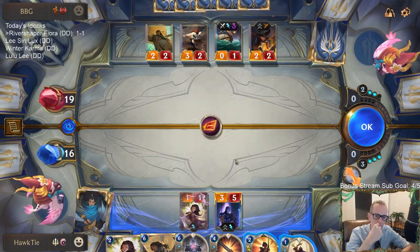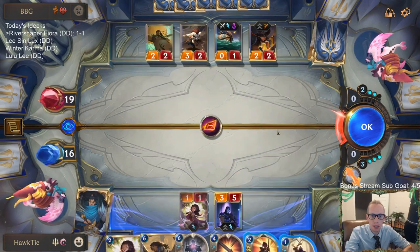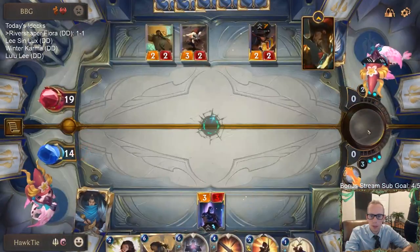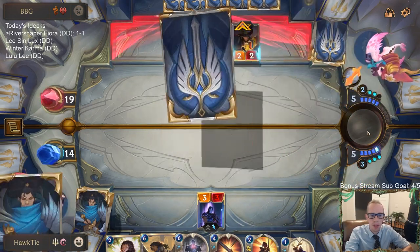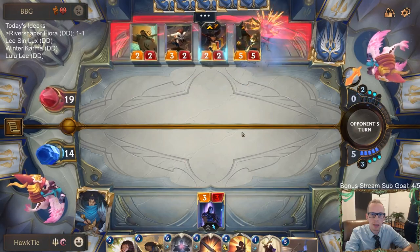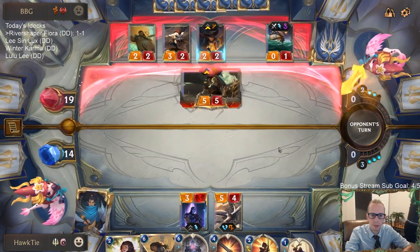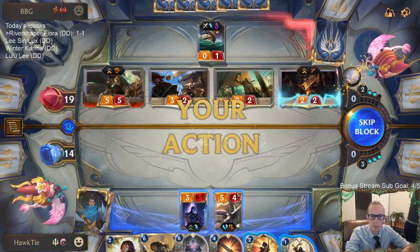Kind of feel like I should have just mulliganed everything besides Shen. I can keep Young Witch alive by using two spells just to keep a Young Witch alive, which sounds kind of ridiculous. I didn't really think about it until afterwards. Great hand though - you've got there, river snake. Looks like trouble. Now we've got to take out this Powder Keg so we can just keep our things alive.